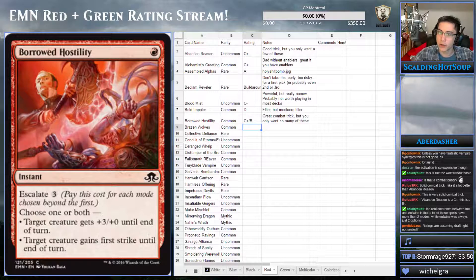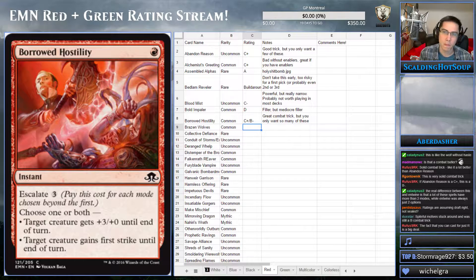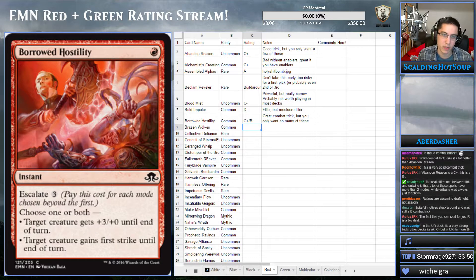Pertit has a really good question: ratings are assuming draft, not sealed. Generally yeah, we're assuming draft, but it's not hard to adjust your mental ratings for sealed. Basically, anything that turtles gets a little better in sealed, and things that are hyper-aggro get probably a little worse in sealed. But even in sealed you'll play this sometimes if you're in a reasonably good position.